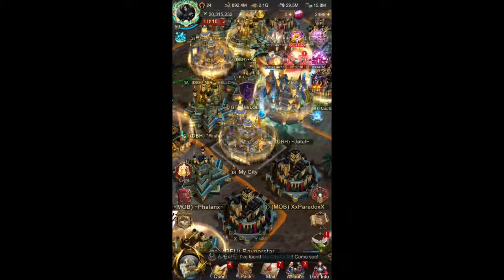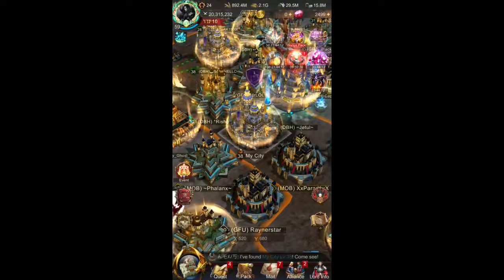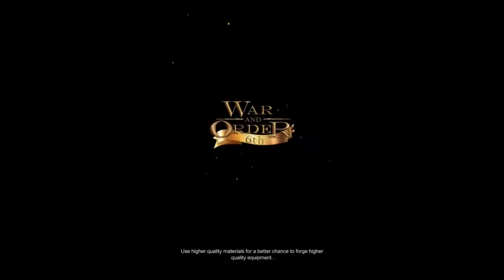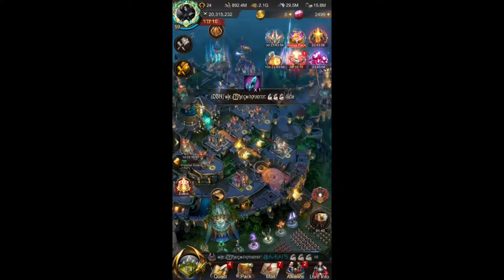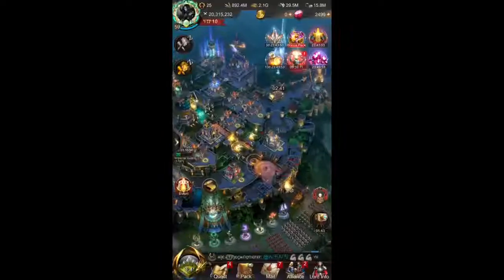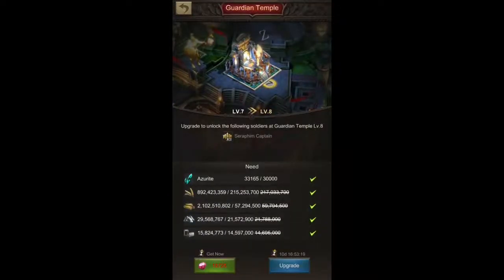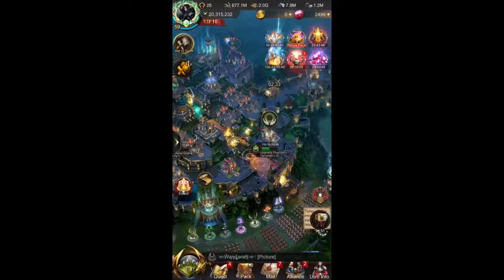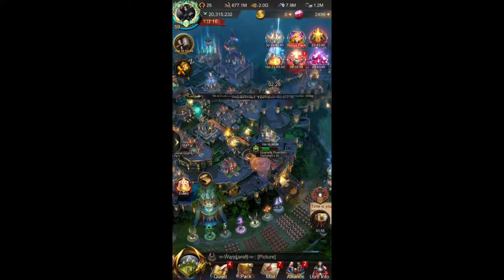Alright, so now that we have C38 we can go ahead and upgrade our Guardian Temple to the final level at the moment, and then we will be able to unlock T12 Angels. Today I also want to talk about how Angel recruitment is different from other unit types. Let's speed this up — we have enough Azerite, enough resources. We'll speed the building, and it's power-on anyway for the Void event, the Strongest Lord event. No doubt I will be having quite a nice ranking today with all the upgrades I'm doing.